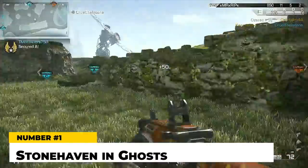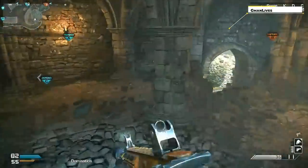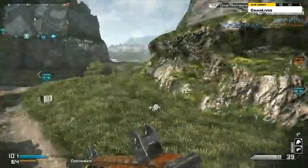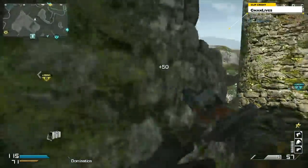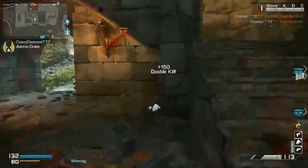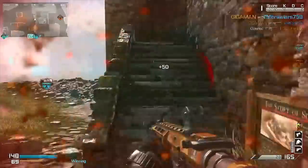At number one — and it shouldn't be a surprise — Stonehaven in Ghosts. One of the biggest maps in CoD history, it wasn't appropriate for a 6v6 game. There are defenders of this map, but nobody can argue against it being one of the most hated. People still reference it whenever a new large map comes out. My theory is that Ghosts was supposed to be a much bigger game and Stonehaven was supposed to be played in 12v12, which probably would have worked fine — but since 12v12 was never a thing in Ghosts, we were stuck playing 6v6 on a giant map where nothing ever happened. It would be cool to see it come back in Modern Warfare's 20v20 — that would be fun.